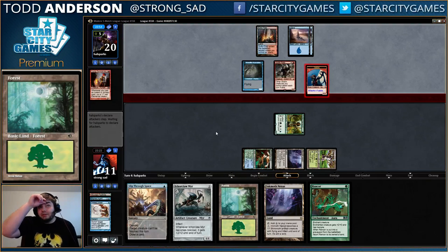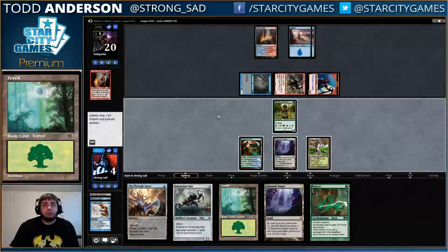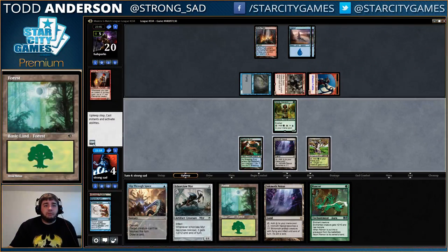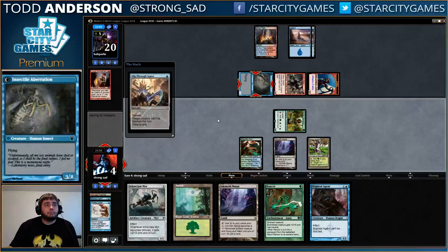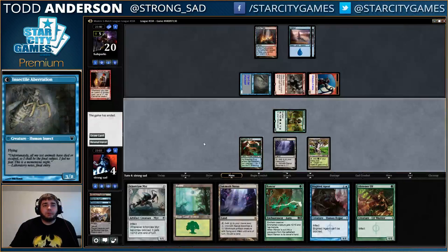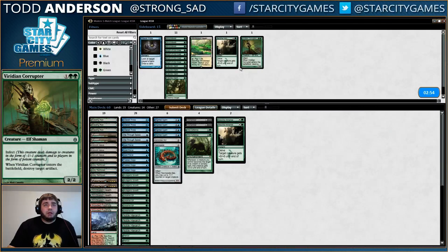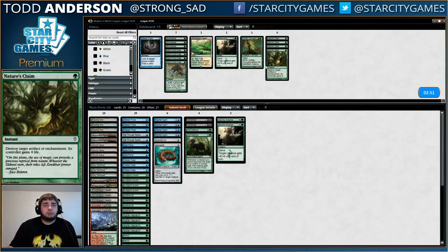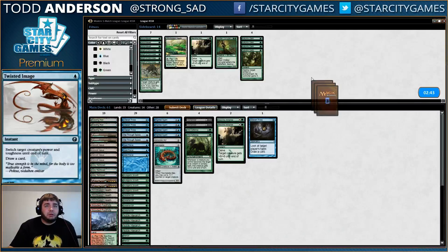Oh, we're about to get pounded. Wait, is this lethal? Three, six, seven — puts me at four. Land, bolt, snap bolt? No... okay Vines — that's not Vines. There's no way he's not gonna kill me this turn. Yeah, he has bolt — whatever, we're dead. Turn one Delver flip, reveal bolt is infuriating. All right.